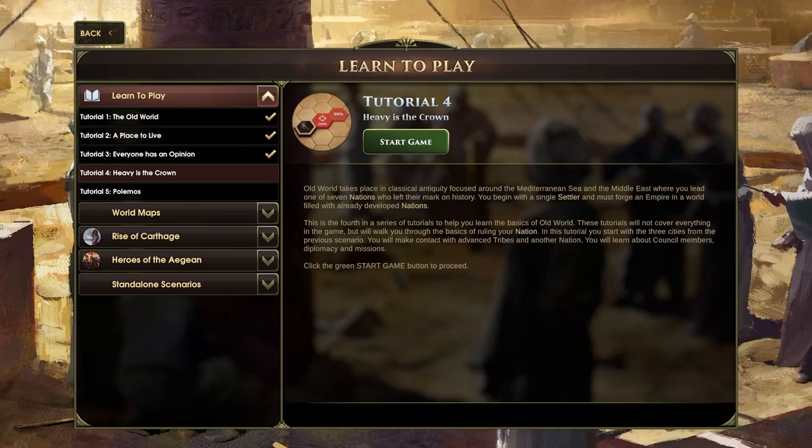Hello there guys, it's Stable Voltage. Welcome back to episode 5 of the Old World Tutorial where we're going to be starting tutorial number 4, Heavy is the Crown.